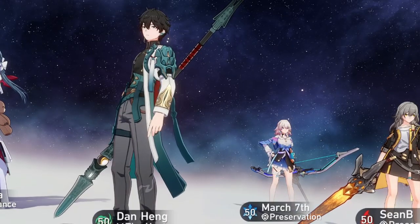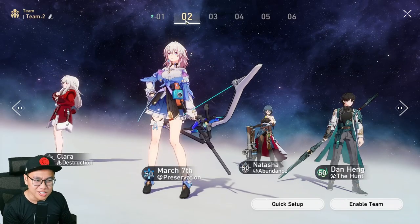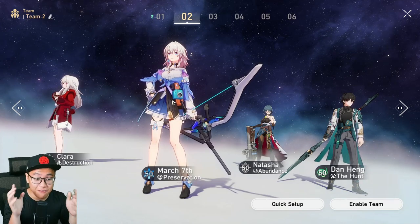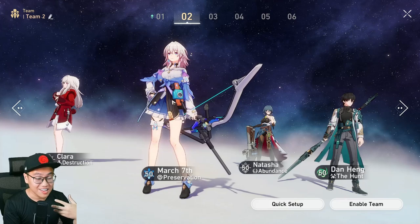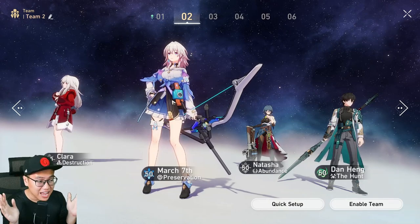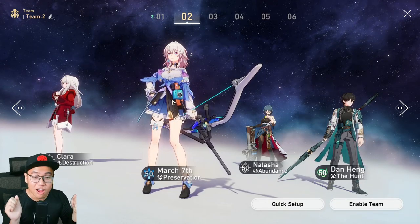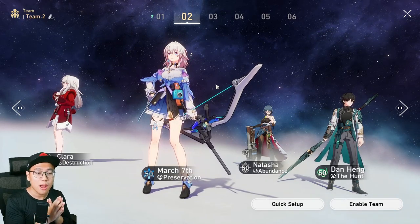The other two slots in the middle will probably change depending on the enemy I'm fighting. But I also have a very cool team using Clara and March. Clara can retaliate when she gets attacked; March can retaliate when her ally gets attacked. So it's a lot of revenging without the need for any skill points, and I can still do massive damage. Dan Heng can use all the skill points he needs — which brings me to the third point: skill point management.